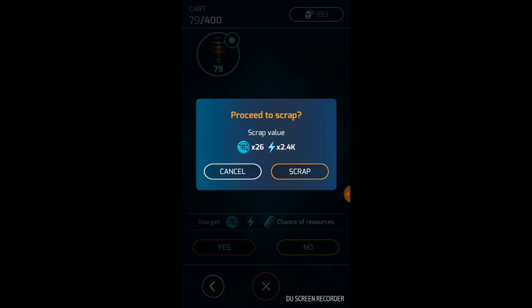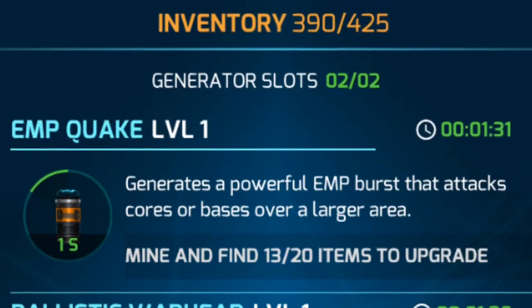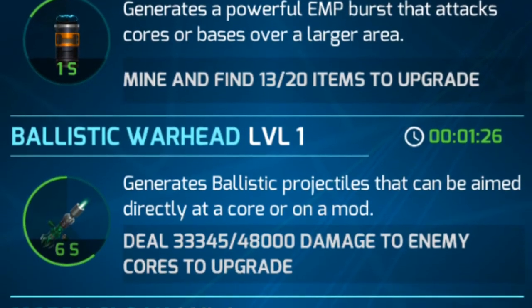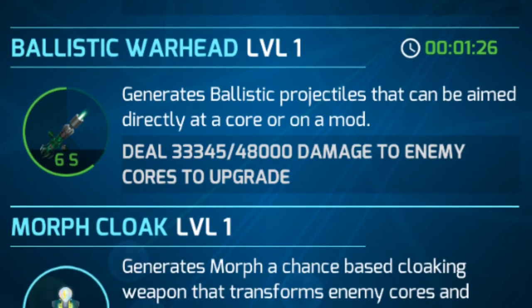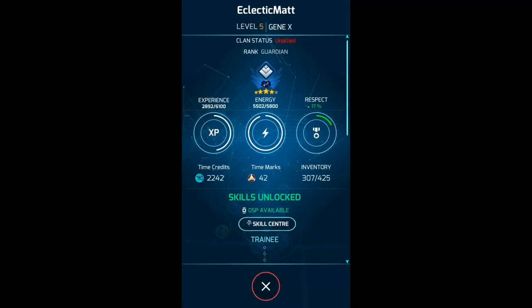While you're in that generator menu, click the weapon icons to see the requirements to upgrade to a higher level version of that weapon — so that's either mining items, damaging enemy cores, or making base connections. You can earn more and boost your weapon generation by spending some of your skill points earned through leveling up.